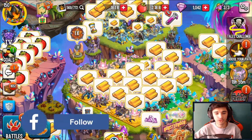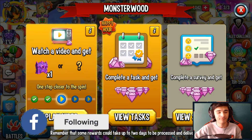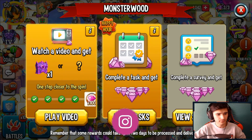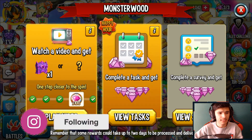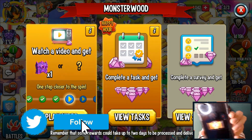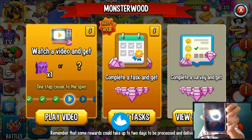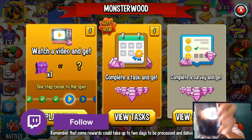In case you didn't know, there is a Monster World Happy Hour right now, and as you guys can see you can watch a video ad and get yourself a diamond relic. Earlier, right before I started recording this, I watched an ad — it was my last ad — and I actually got a diamond. Here is the proof on my phone. You can probably zoom in; you can see I actually got a diamond relic right in there.